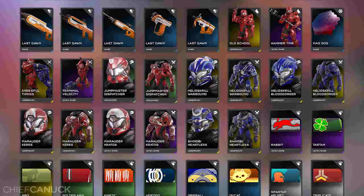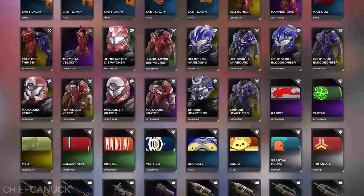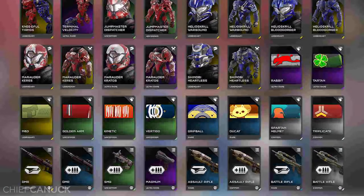We've got the Ducat emblem — big shout out to Duquesne. The Griftball emblem is hidden in there as well. We've got the Kinetic emblem. We've also got some attachments there, as you see on the bottom — some stuff we haven't showed off just yet. When those drop, you'll get all the details. Extended Mag, you've got the Nightblade on there now, making those really powerful for Warzone. Shinobi Heartless — let's go ahead and show off a few of those REQs a little bit closer.